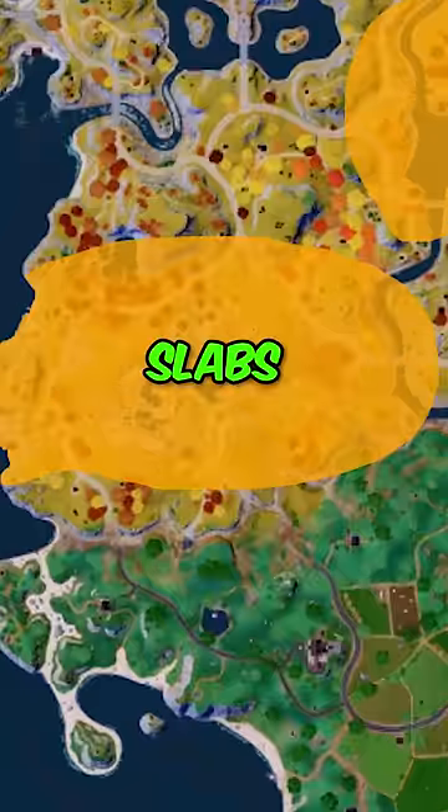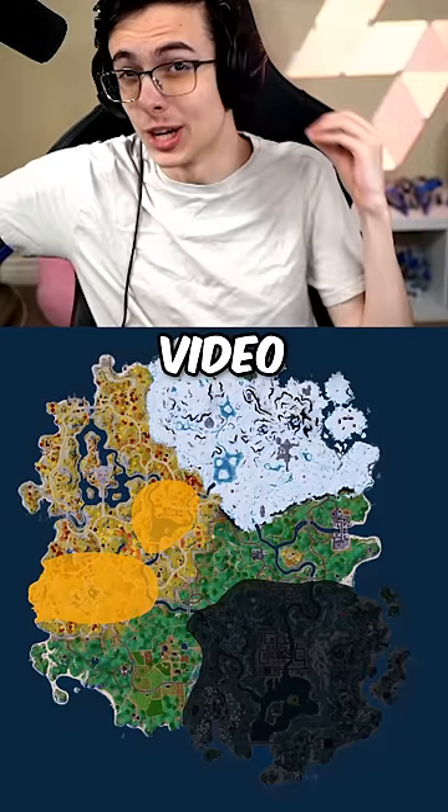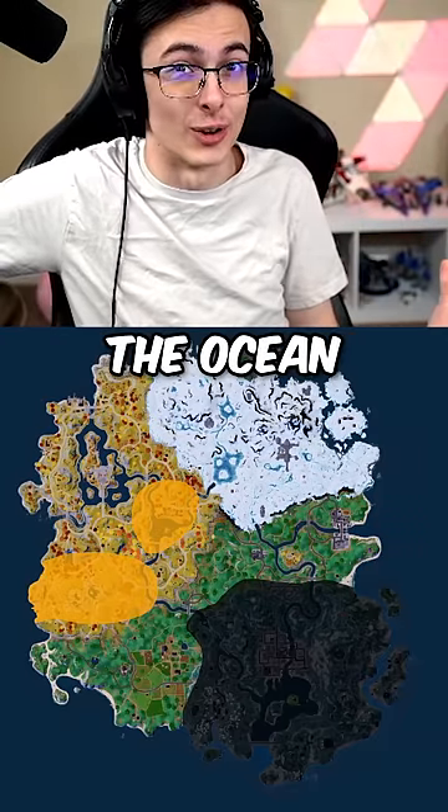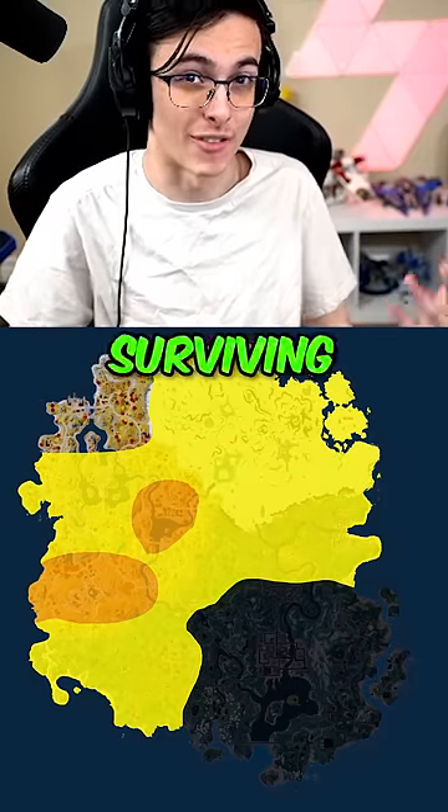If you somehow managed to choose Shattered Slabs or Anvil, you have a 5% chance of surviving. In my last video, you guys thought you outsmarted me by choosing the ocean, so if you chose the ocean or anywhere in yellow, you have a 25% chance of surviving the nuke.